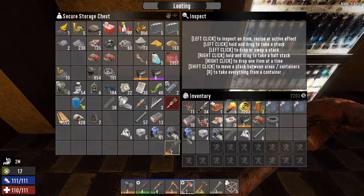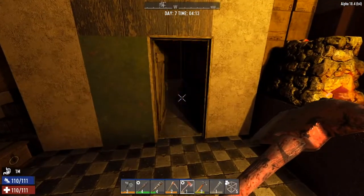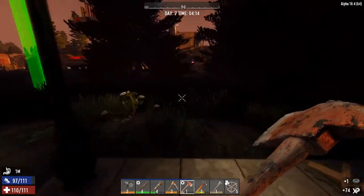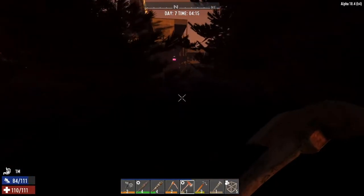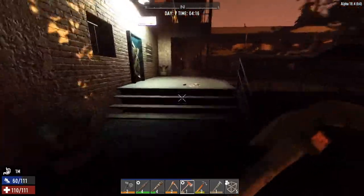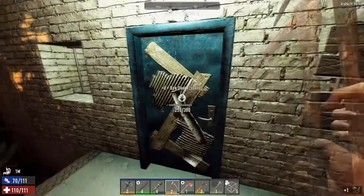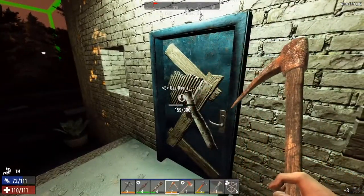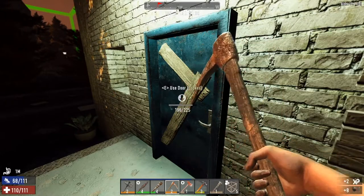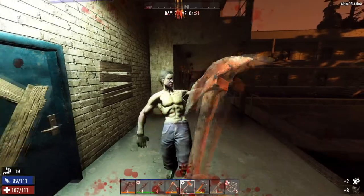What we want to do is go and get some leather. Hopefully in this building to the north there's a little office in this little motel. Hopefully there's some seats in here that we can deconstruct. I can hear a zombie in the loft so we'll keep an eye on that. Oh hang on, sneaky one - come to the roof.